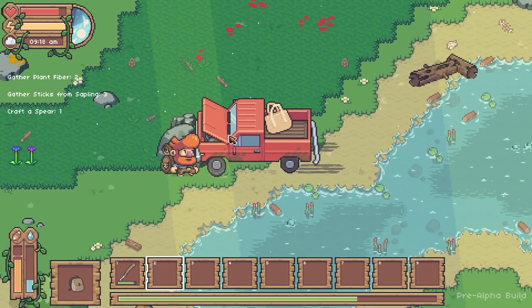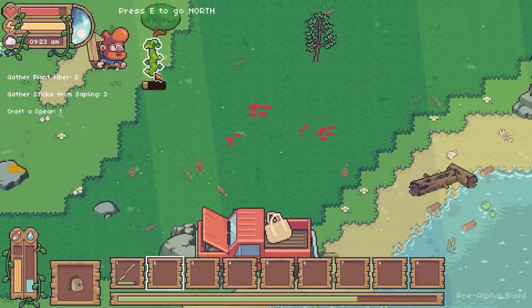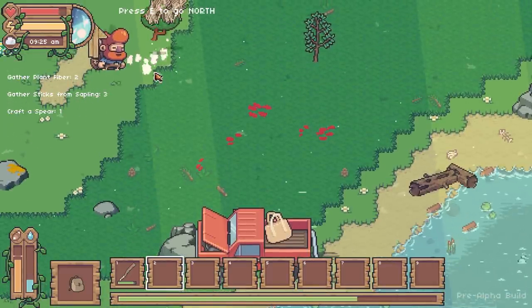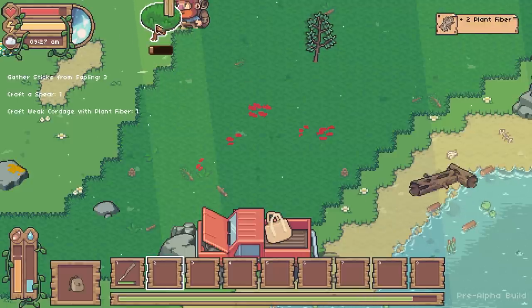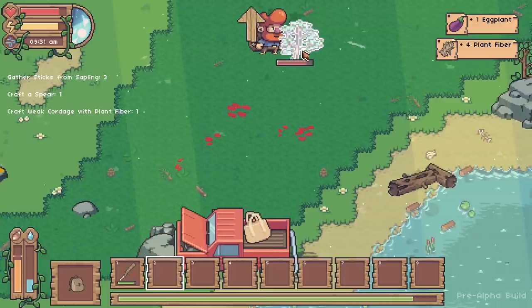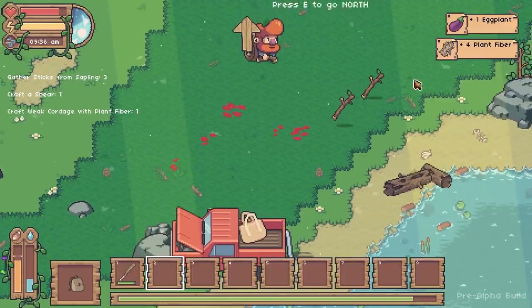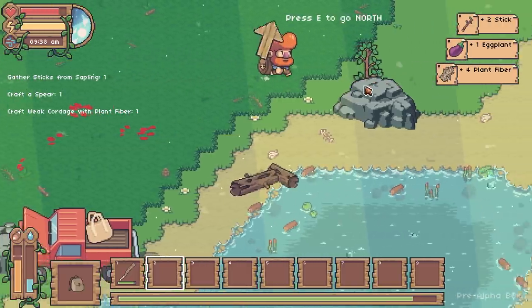Now I need to go and gather plant fibre and sticks from saplings - such as this one. Pretty much any saplings or fibre-giving plants that I see, I'm going to try and collect. They're quite important.